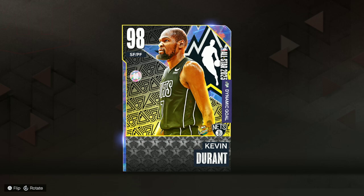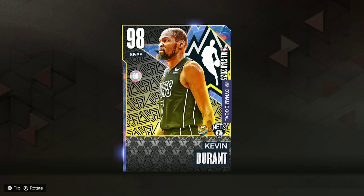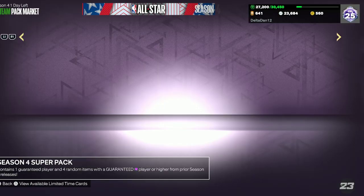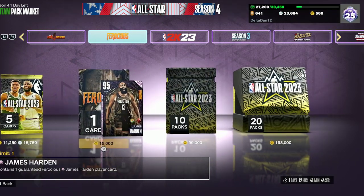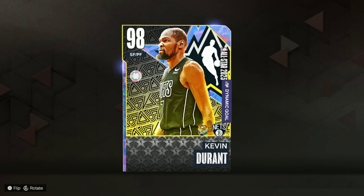What is going on guys, Delta Dan back here again with another video. As you can see on the screen, we did manage to pull Opal Kevin Durant, All-Star edition. How we pulled him was out of the equal chance Opal pack — I was messing with the mic. It's 75k VC, which is a lot, and you get a guaranteed Opal out of the All-Star batch they dropped last weekend.